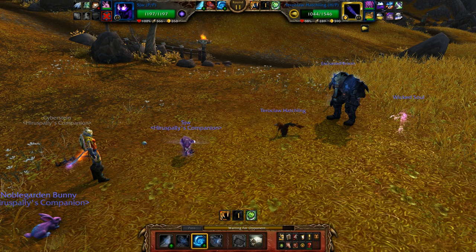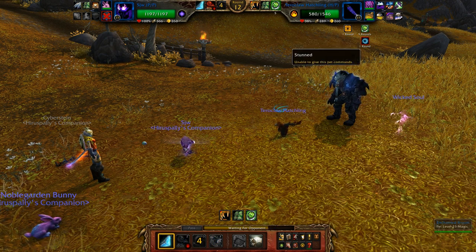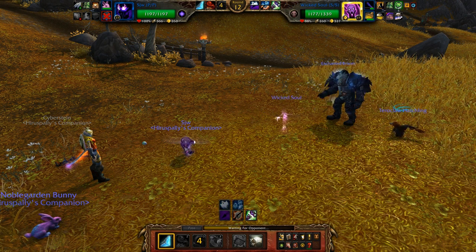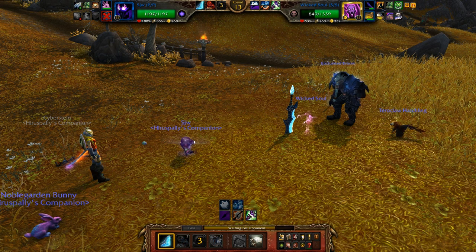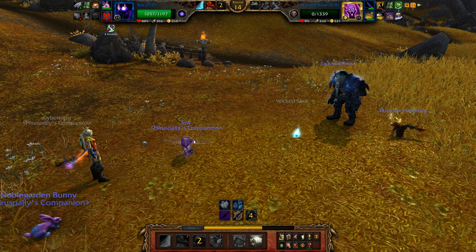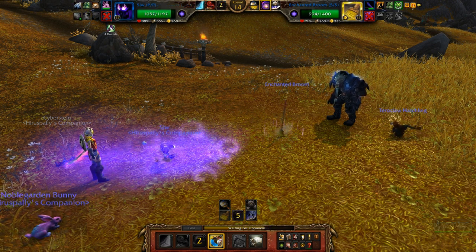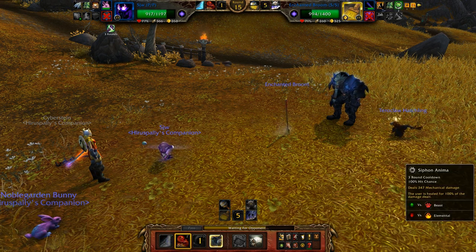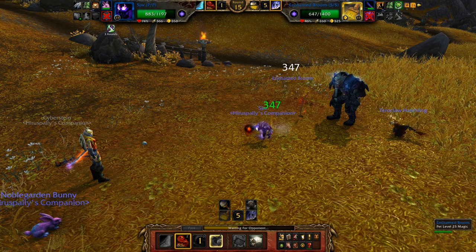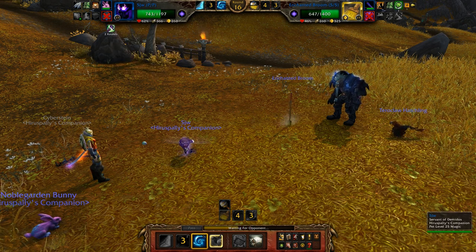Alright, Social Justice Warrior, time for you to do your thing — get a nice stun! That was great. He got his heal off though, so he could just switch out and he'll heal up to full. I have Social Justice Warrior here and the Servant of Demidas to do maximum damage before the Tarot Claw Hatchling comes out. He's going to be able to switch me out. If he goes into the broom I'm going to try to predict a switch and switch into my bunny, so he switches me back into the Servant of Demidas. Good switch! Now I can go for a heal and then another Soul Rush. Every time I try to predict a switch like that it never really works out, so it's always a risk. It's nice that I had one pet dead so the switch was guaranteed to go back into my Servant of Demidas.